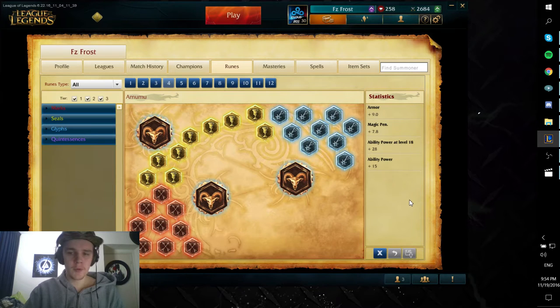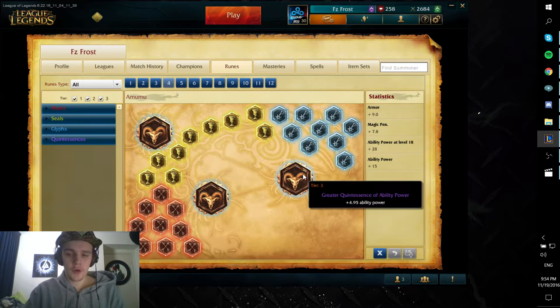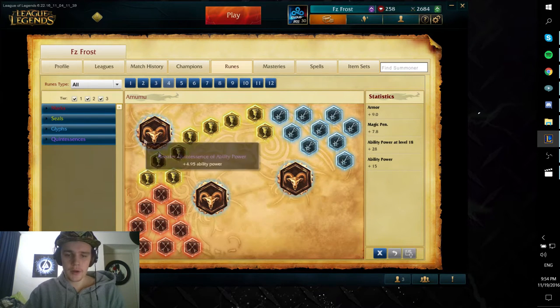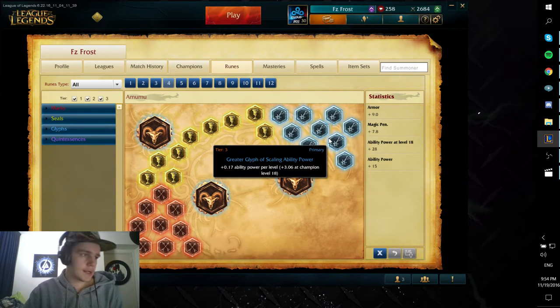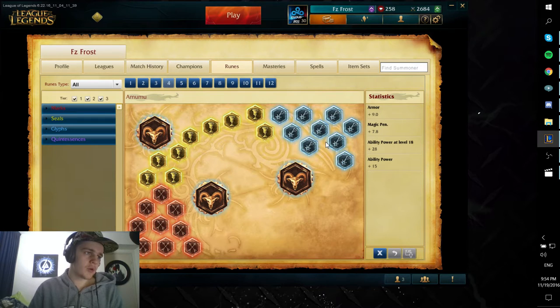This is my rune page for Amumu. I go for 3 flat ability power quints, just some straight up AP early on. Then I go for scaling ability power in glyphs. Amumu only needs a little bit of AP early on to help him clear the jungle efficiently. Any more than this is just not that useful early game, so you might as well take something that scales better and gives you a bit more AP later on.